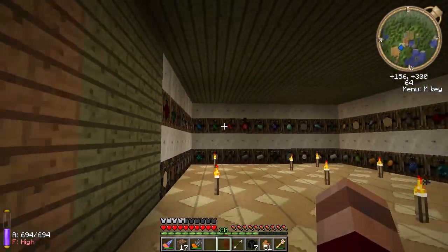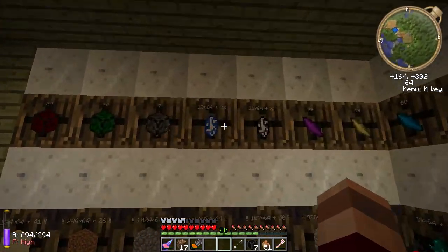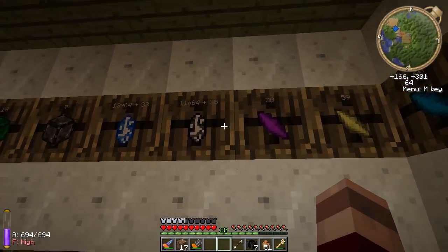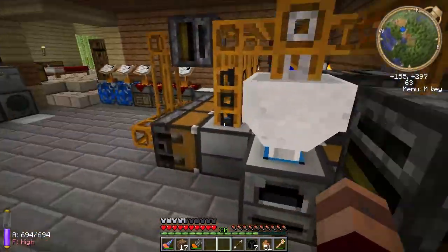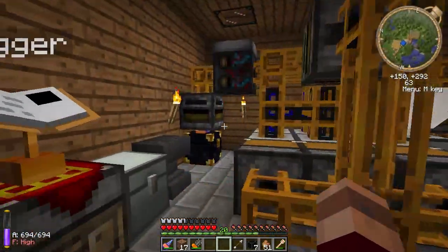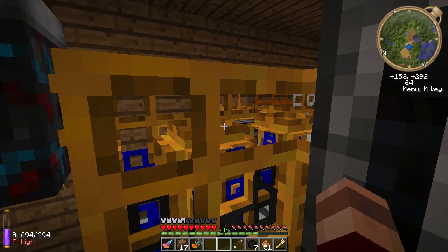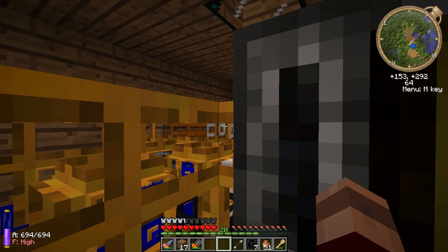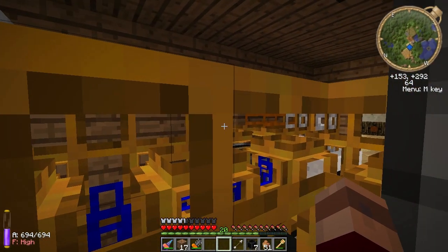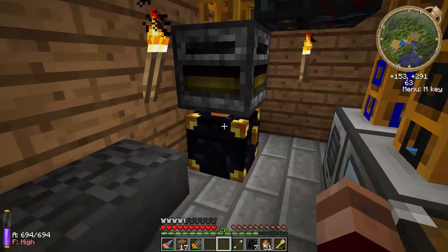Once I get done with all of the multi-stack — changing over 13 stacks of these and 11 stacks of those and whatever — it's going to be a lot easier. Even with the sorting machine, even with the quarry running, it just won't be coming in in such a quantity that it's going to overflow anything, especially over there in the packager.